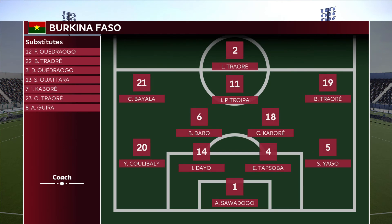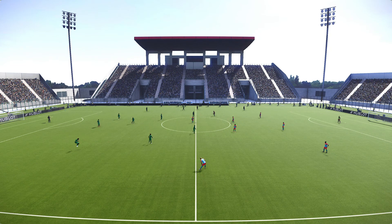Burkina Faso, the same 4-2-3-1. Traore up top. Diallo playing behind. Bayala and Traore on the wings. Dabo and Kabore the double pivot in front of their back four.